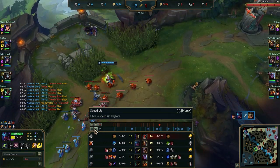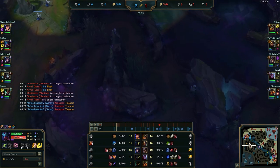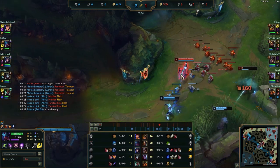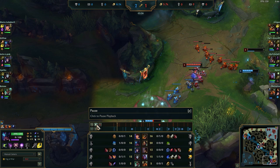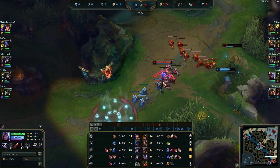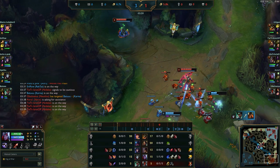Let's say Rek'Sai didn't gank at all and every lane was playing perfect. Camps are usually respawning around 4:20. If people start Raptor solo, it's around 4 minutes. Let's say Rek'Sai started bot side — you can expect him on bot side again around 4 minutes already. After a full clear, around 4:10 he'll finish and sprint to bot. So if the enemy jungler didn't gank, around 4:00–4:10 depending on the jungler, you can know he's probably going to be around that side. Look at the waves and see the wave condition around that time.